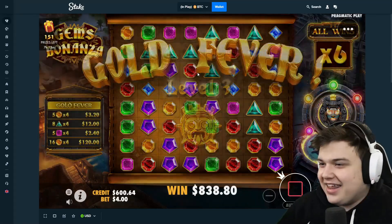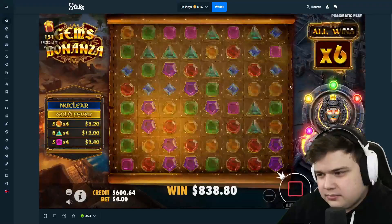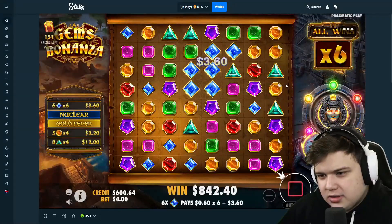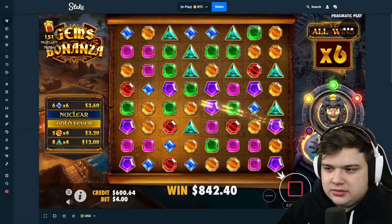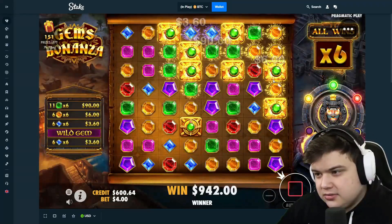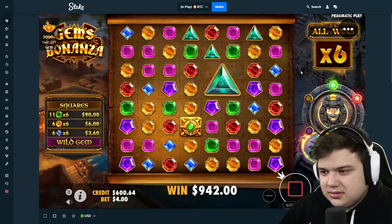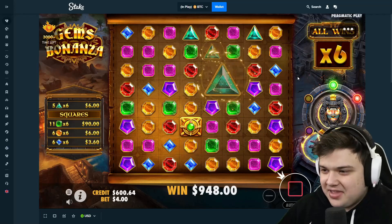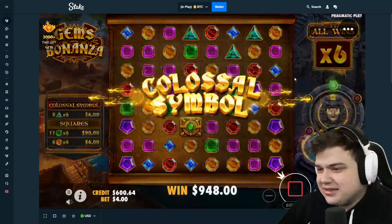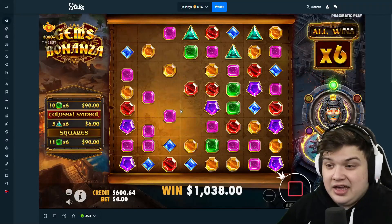I get it now — it's just how gems be. So what do we not want? We probably don't want any oranges or greens. I'm just going to say the opposite of what I want. Come on, squares! Okay, that's pretty nice squares — colossal! 90 just for that, damn.